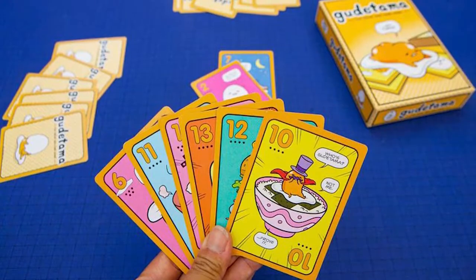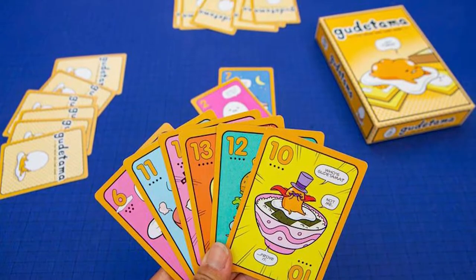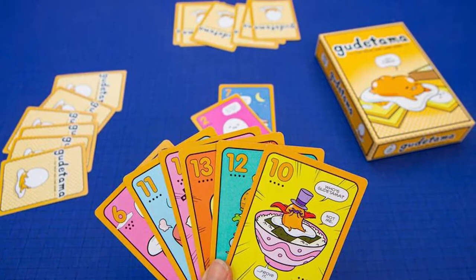In Gudetama, you're playing a trick-taking game, which is essentially drawing a certain number of cards, playing a card down at the same time with all players, and hopefully winning the trick. When you win the trick, you'll get to play again up until the last trick is played, meaning the last card in your hand. But the trick with this game is you do not want to play the highest card on the last trick, because if you do, you'll score that card as points.